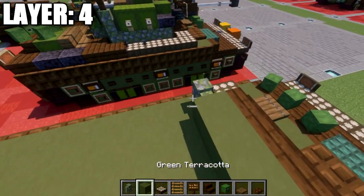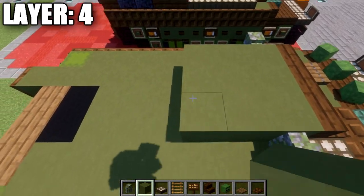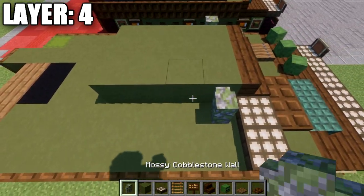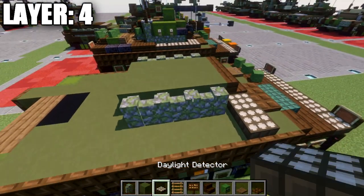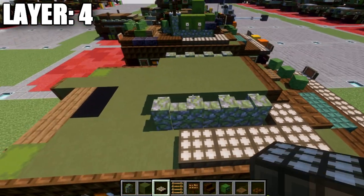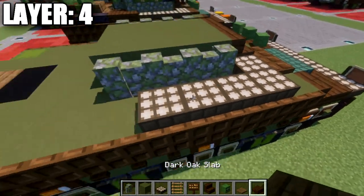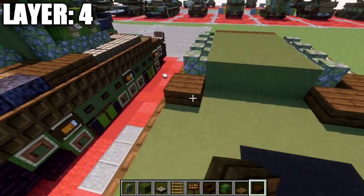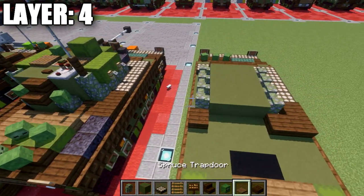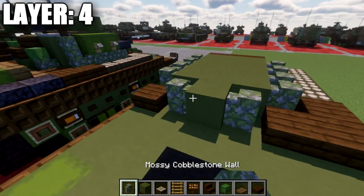Repeat that row three more times for a total of five rows. Then add three daylight detectors on the side, a dark oak wood slab, and two more over. Same on the other side with a dark oak wood slab. Place a green terracotta block in the center and mossy cobblestone walls on both sides. On the right side, place two polished blackstone slabs back and a dark oak wood slab.